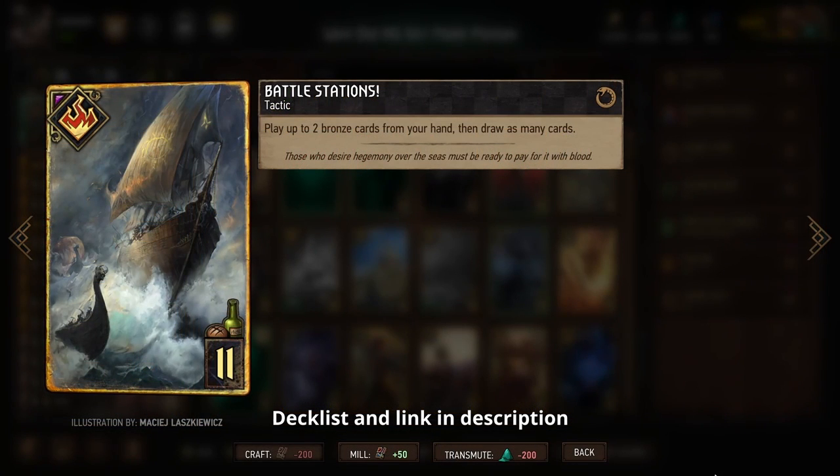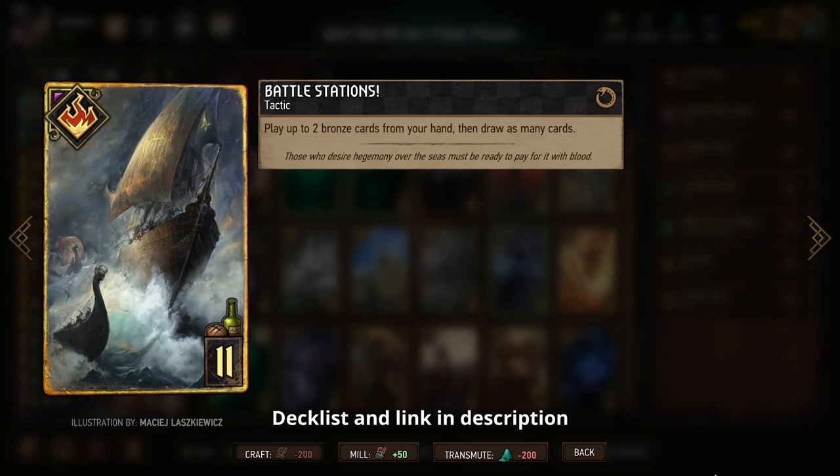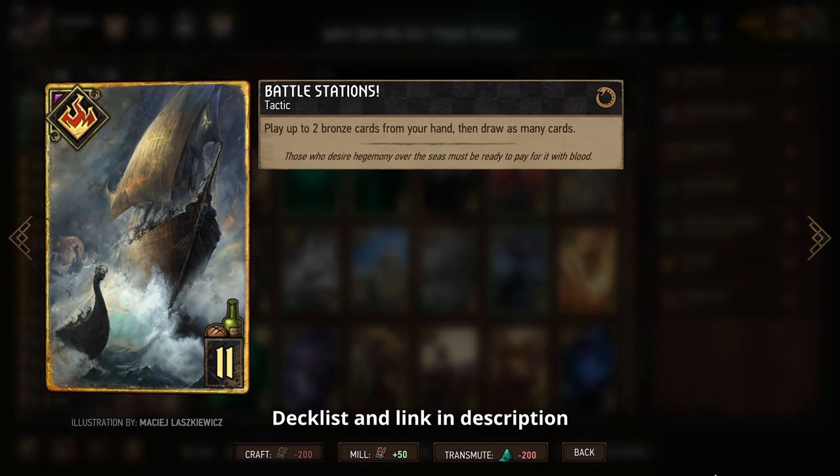Those are all really powerful bronzes, which means we can use the new Battle Stations card to play two of those cards on one turn. Maybe that's a Thirsty Dame and a card that applies a status to boost the Thirsty Dame immediately, or it could be two poisons on one turn to immediately remove one of your opponent's cards. Playing Battle Stations in round one also gives us great card draw and thinning, improving our consistency.